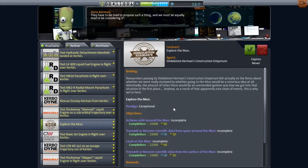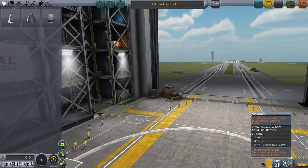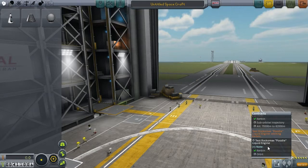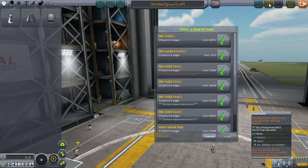We have plenty of money now — we have 400,000. We can get more by rescuing Duncy. Before we get into that though, I want to do a quick montage of completing the three contracts we left ourselves with at the end of the last episode: test the poodle, test the decoupler, and test the solid fuel booster. We have ships already designed for that.